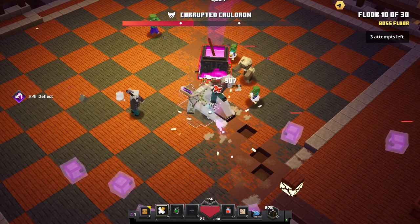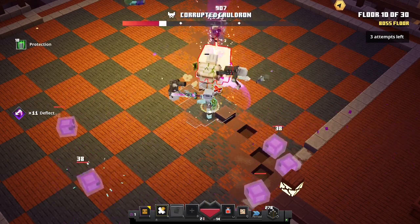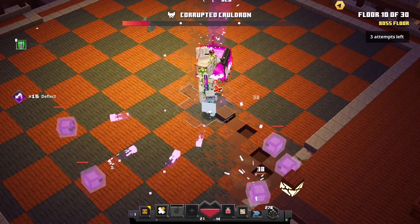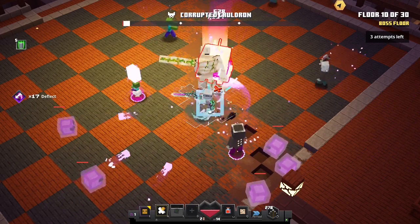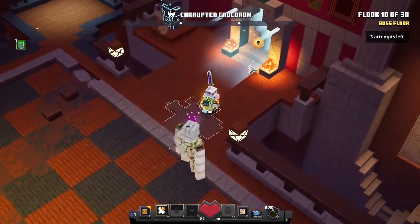Now if you manage to stand at the right distance, you won't get hurt by the fire, and you can just stand there and use your melee attacks without any fear, because your deflect makes you very durable.